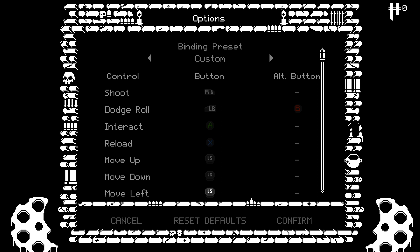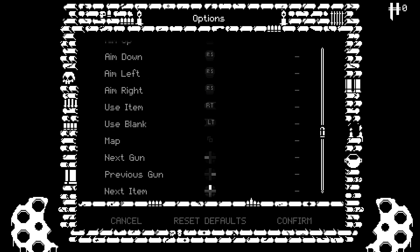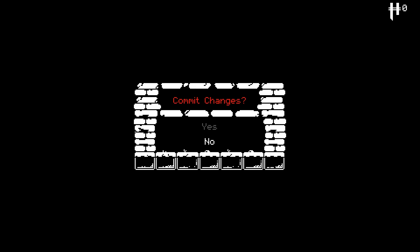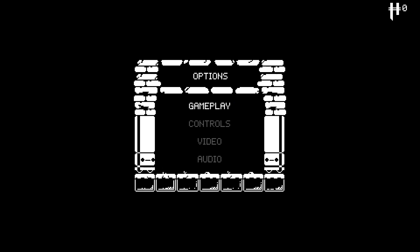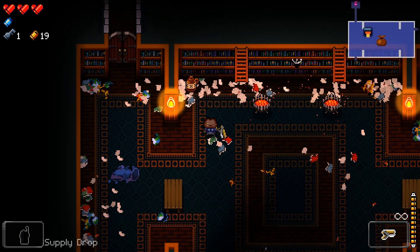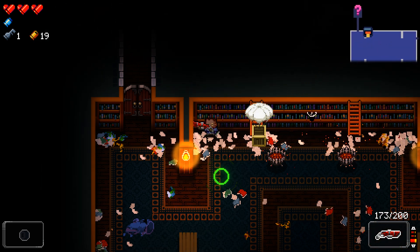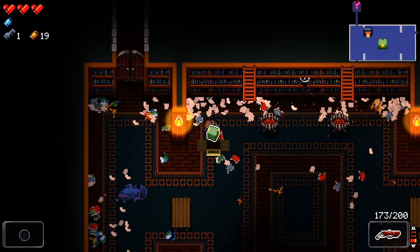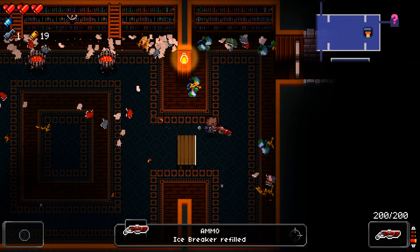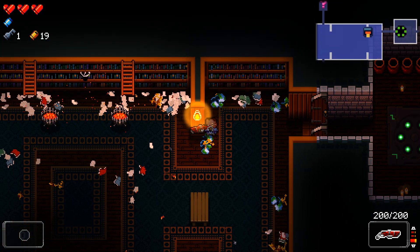Controller buttons: aim up, aim down, left, right. Use item is right trigger. Use blank. Next item is up. Okay. So we might as well use the supply drop for that one. I wonder if you can give yourself multiple backpacks — I bet you can, actually. Swap items is shift, but I'm using a controller; it's a little easier on my hands.